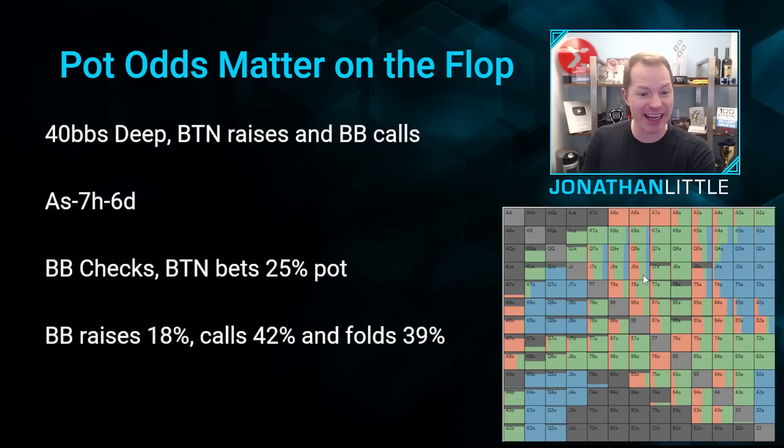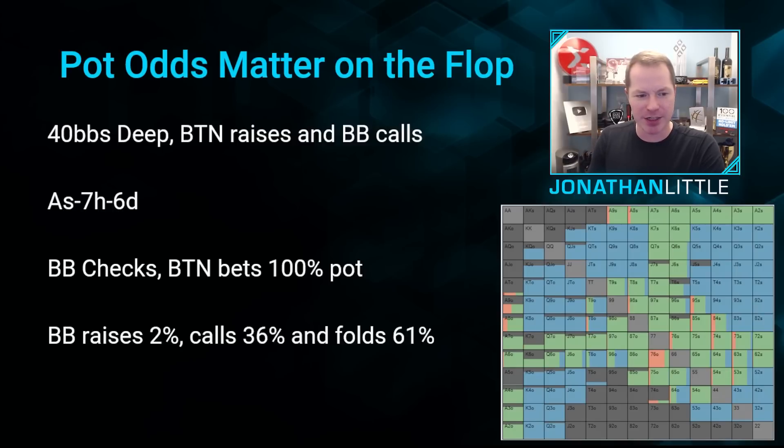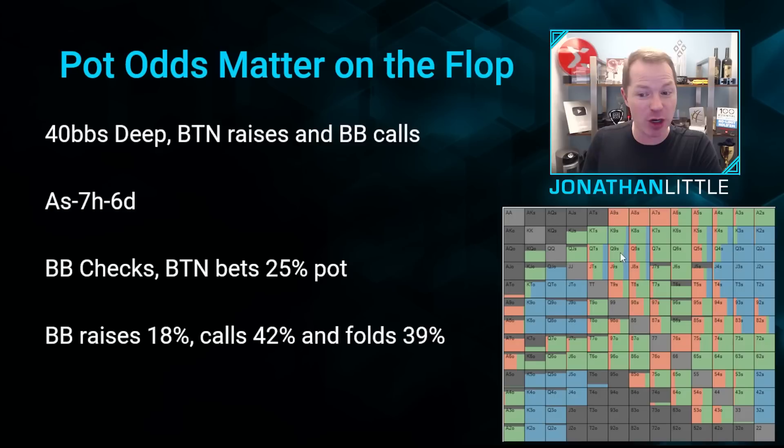Backdoor equity bluffs include hands like J-8 of diamonds — we have the backdoor straight draw and backdoor flush draw — or 9-4 of diamonds, 9-4 of hearts, 9-4 of spades. These are hands that have some backdoor equity. This is something a lot of people do very, very wrong. They would automatically fold the 9-4 or the J-8 on this board even against a tiny bet, thinking the hand's not very good. You have to realize that against a tiny bet you must defend wide, otherwise your opponent is going to just completely run you over. We are now also calling with a lot of king-highs and even queen-highs like Q-9 of hearts, diamonds, or spades, all the Q-Js, K-Q, K-J, and other king-highs. You're also calling with some pretty marginal hands like Q-4 with the backdoor flush draw — not a particularly great hand, but you have to stick around when you are getting very good odds.